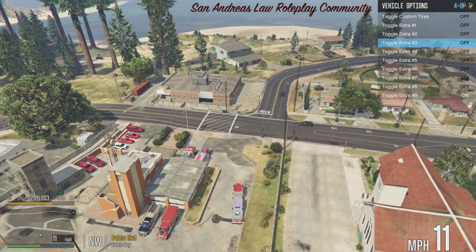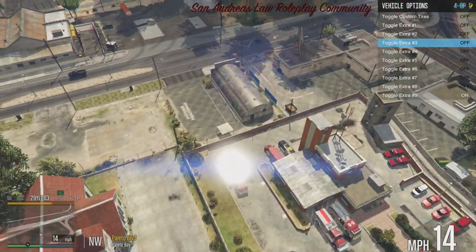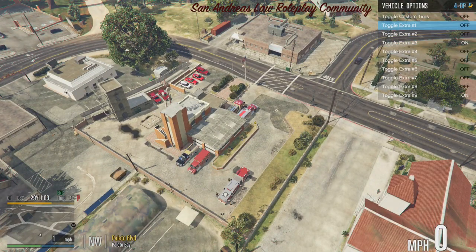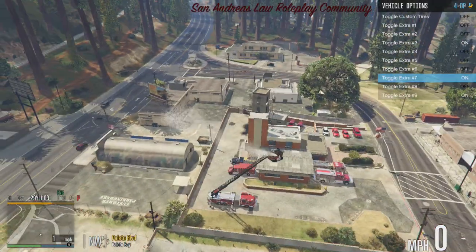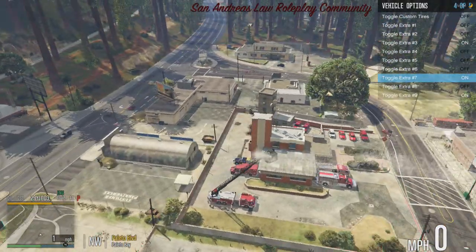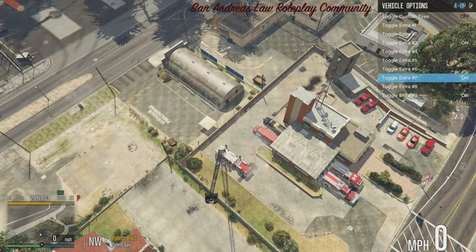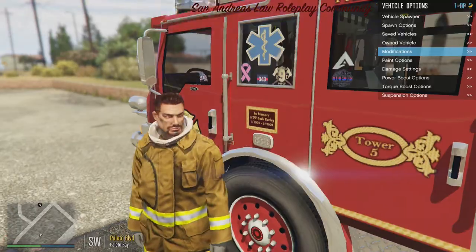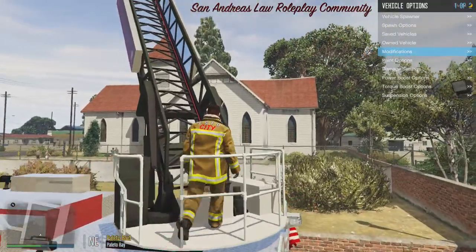Move the truck slightly so the legs aren't on the grass, extend the legs, and let's go with extension seven. Only in extra seven can you use the water cannon — I don't know why it's just extra seven; I'll have to talk to XBR about his model.